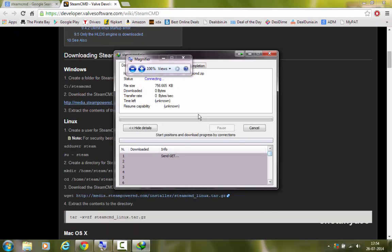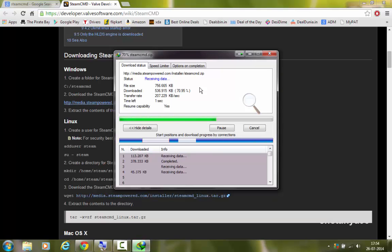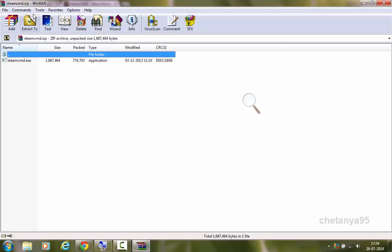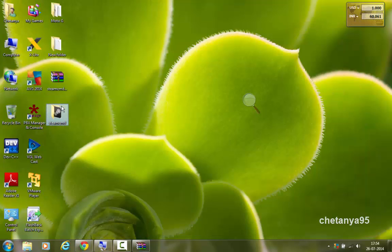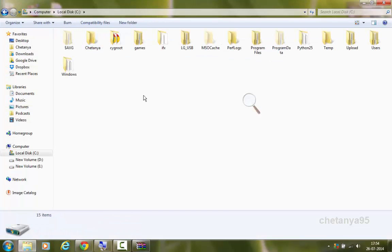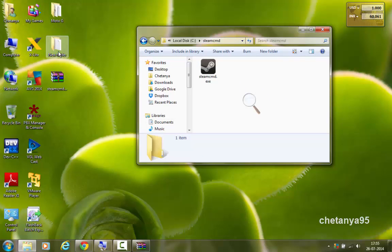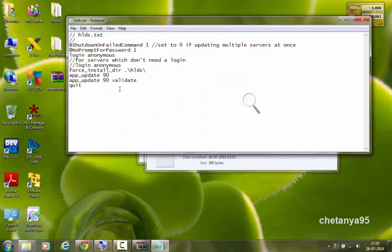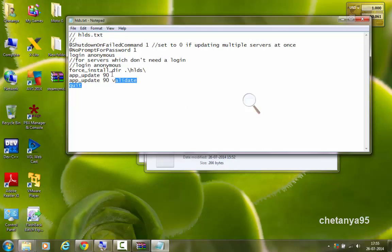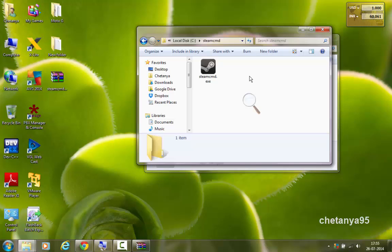It's going to start downloading. I will open it and extract it to my desktop. Now I will move the SteamCMD folder to my C drive — you can use any drive you want but I will be using the C drive. Now, to get the Counter-Strike 1.6 files needed for your server, you need a script that will tell SteamCMD to download those files. I have this script prepared — you can download it from the link in the description below or pause the video and write it yourself. I will paste this in my SteamCMD folder.